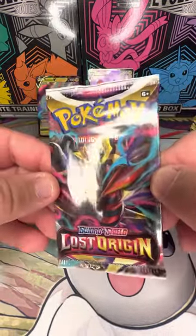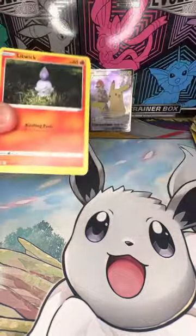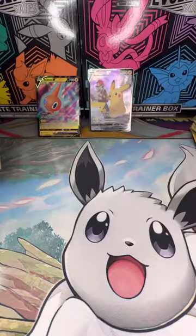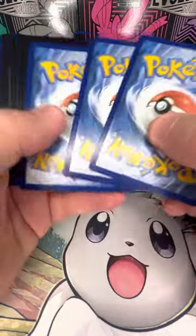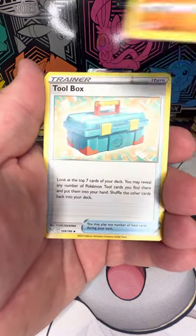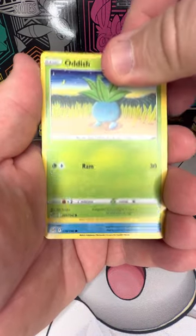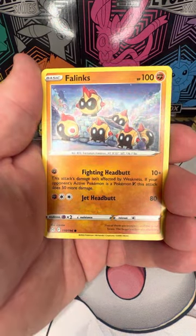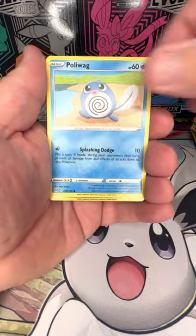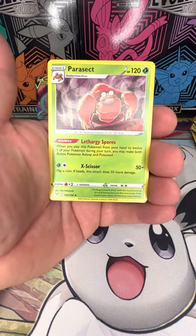Last pack — can we get some magic? Areyama Toolbox, Litwick, Oddish, Luvdisc, Phanpy, Poliwag, reverse holo Snorlax, and a non-holo Parasect.